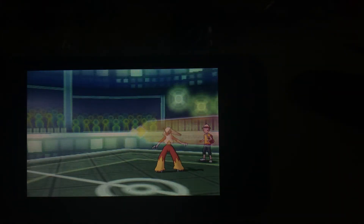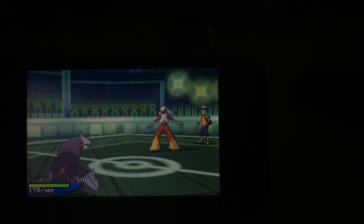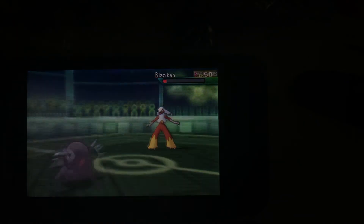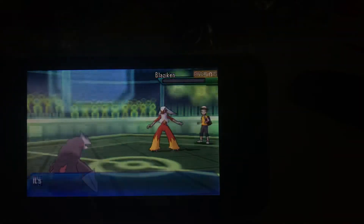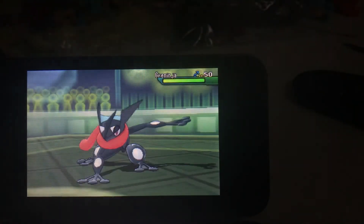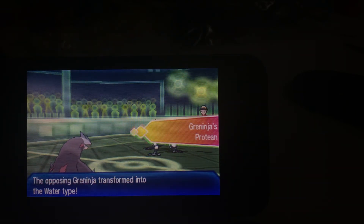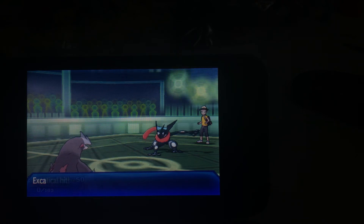That leaves me with one remaining Pokémon, which is Excadrill. He actually gets paralyzed this time, which is good, but it's still one versus four. I use Earthquake to take down the Blaziken. I just hope and pray for the best now. He sends out Greninja first — and of course he does. Greninja goes with Scald, which does all of my Excadrill's health worth of damage and KOs it, because it was a critical hit.